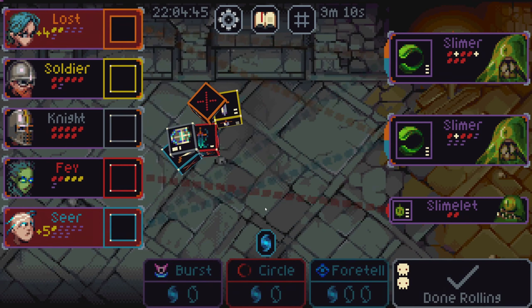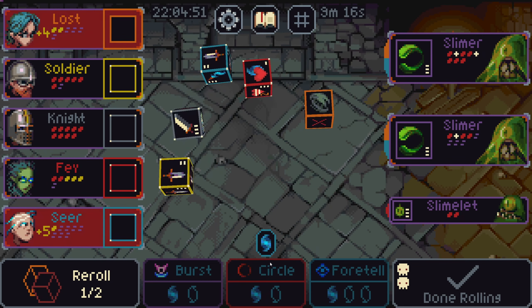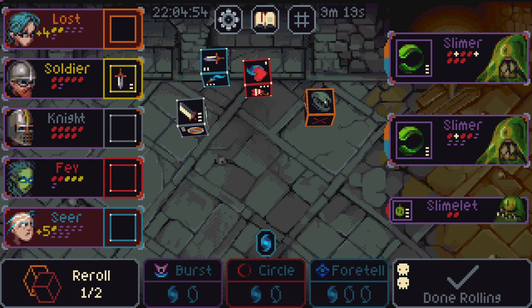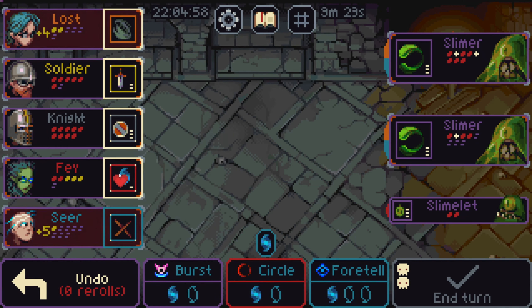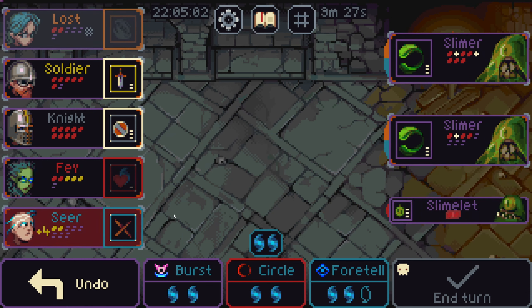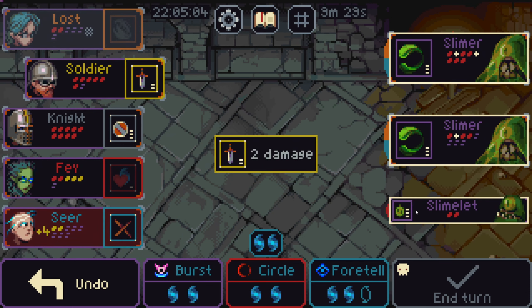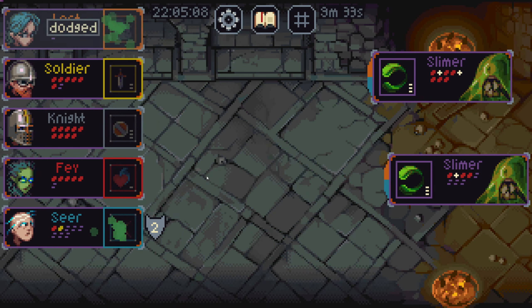You take no damage. Too bad you rolled an X — that fricks me a little bit. I need big shield. Wow, that fricks me. I can't kill anyone. Okay, that's fine. Kill the little guy.